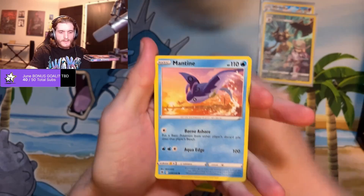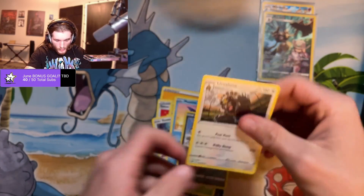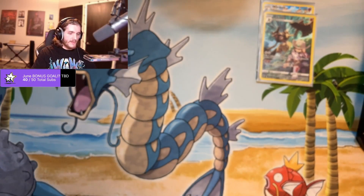Teddy Ursa, Mantine, reverse holo Poochyena — and there's an Ursa Luna. All right, no hollows or anything yet.